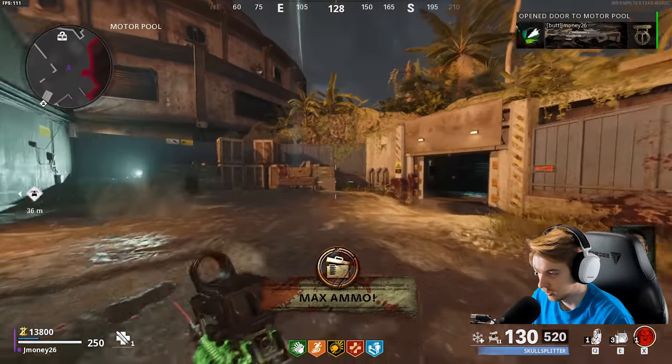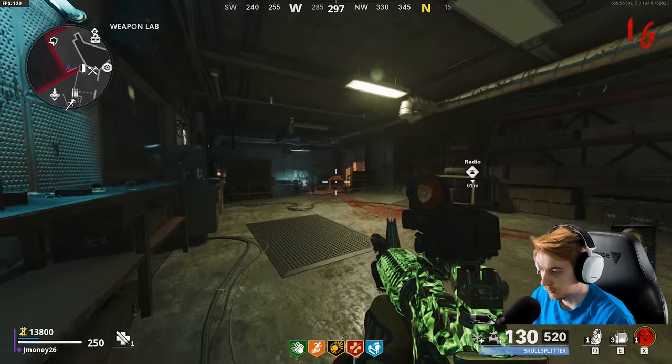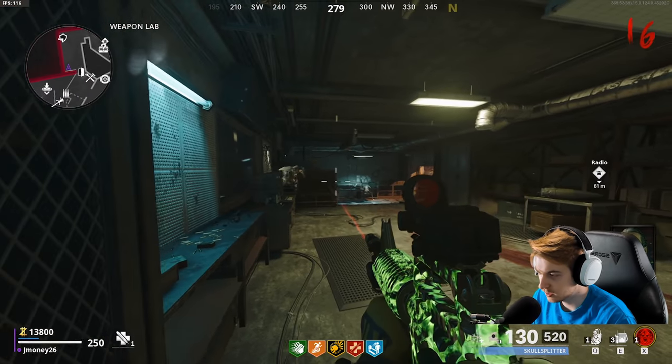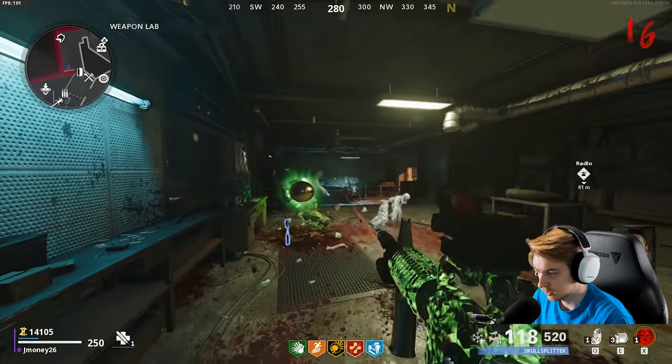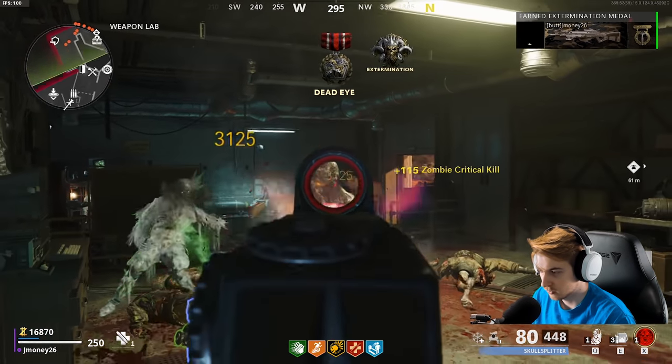So we'll buy this door and we can chill in here. Let's try it. If we start to get overwhelmed, I think Frenzied Guard will save us. I still don't know what the downside to Frenzied Guard is — I don't think there is one. Like, you're just invincible. This is so easy — they're just feeding me.